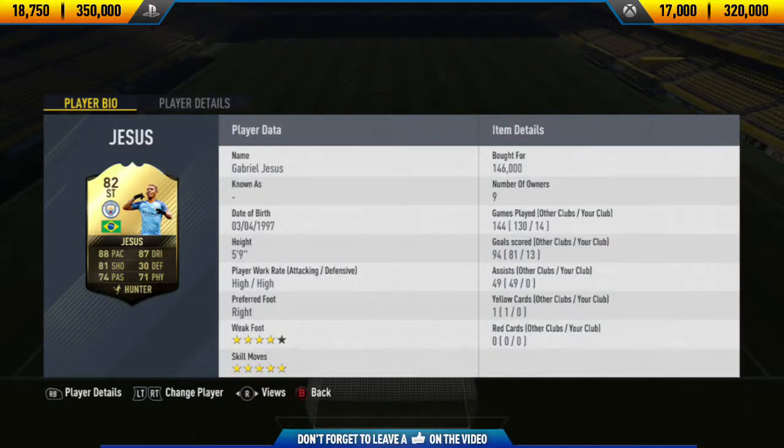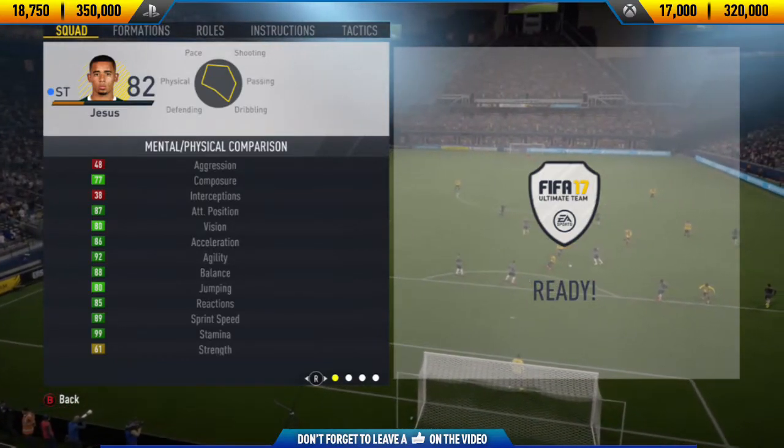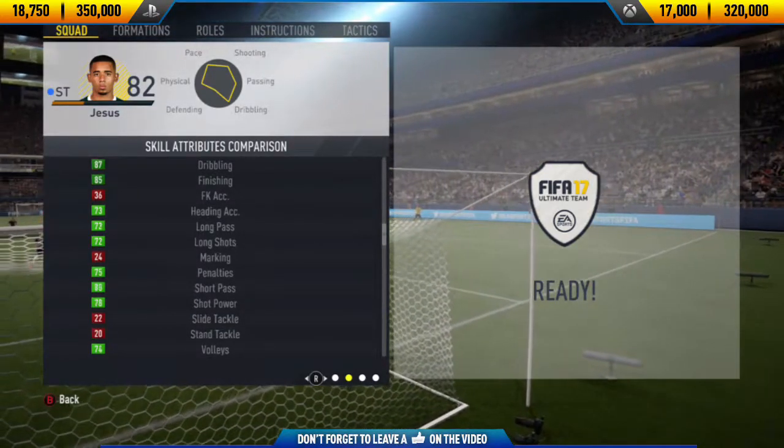Hi guys, Jason here and welcome back to a brand new FIFA 17 player review on my channel. In today's video I'm going to be reviewing 82 rated informed Gabriel Jesus. His price range on Xbox One is 17,000 to 320,000 coins, and on PlayStation 4 it's slightly more expensive at 18,750 to 350,000 coins. On both consoles he's managed to settle to around the 150,000 coin mark.